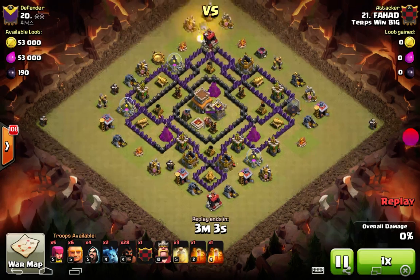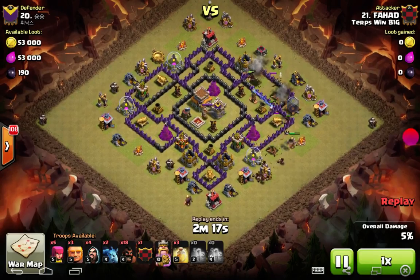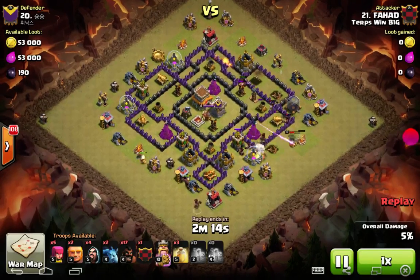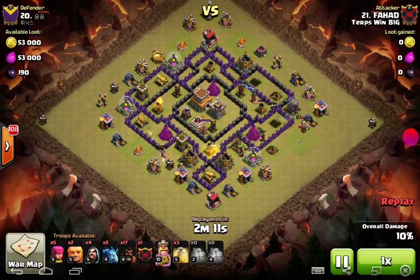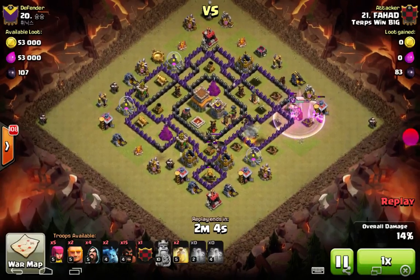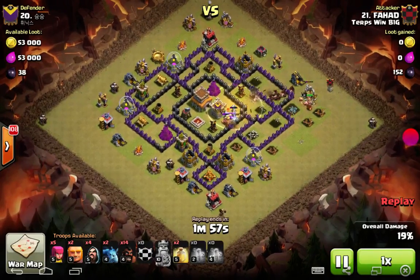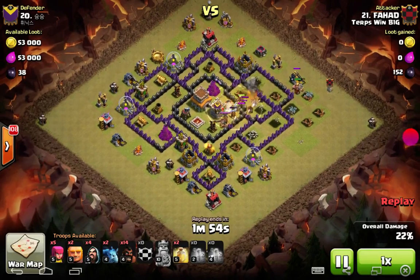So he's going to send a single hog in for the lure. Let's get that drag loon out — pretty shocking there's a dragon in the clan castle. We see the Giant come in as a lead blocker. Level 5 Giants are pretty weak, but he only needs one because there are only two point defenses. Sends in a pack of hogs. Down at the bottom he's going to use the Burger King and two Giants — level 5 Giants are really weak compared to 6 and 7, so you want to err on the side of sending a couple more.